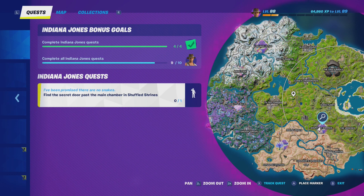Hey friends, thanks for joining us here today. Today Goblin Griffith is going to show you how to find the secret door past the main chamber in Shuffled Shrines.